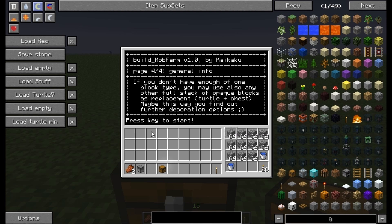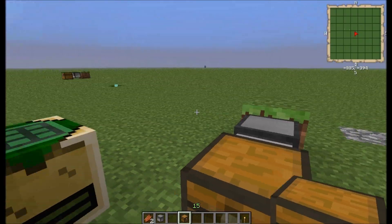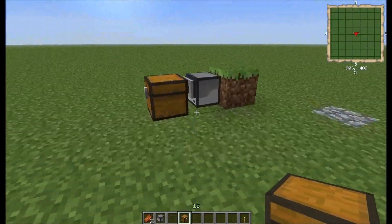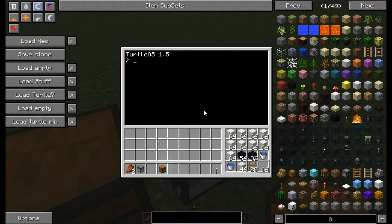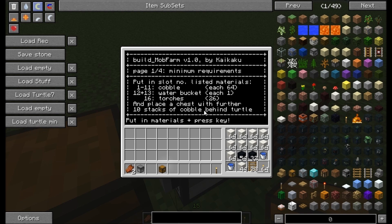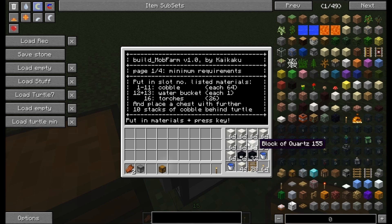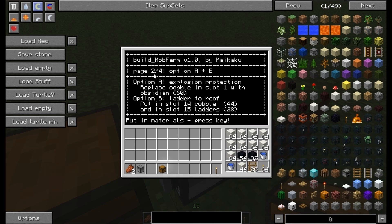So this is the preparation for the first turtle. And now we have a look at our second turtle. I already set it up, so I only have to build the mob farm. Here you see I've added additional material. Let's have a look on page 2 of the description. We have 3 separate options.